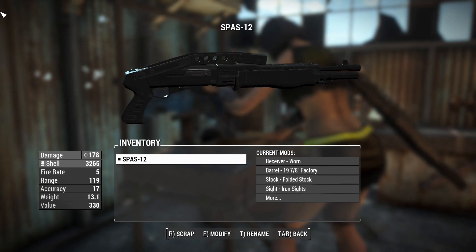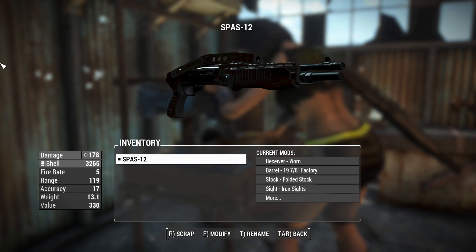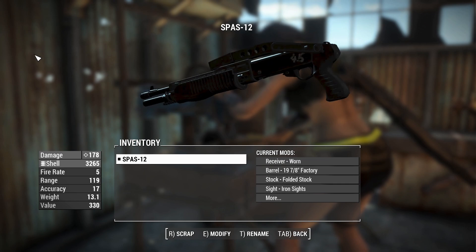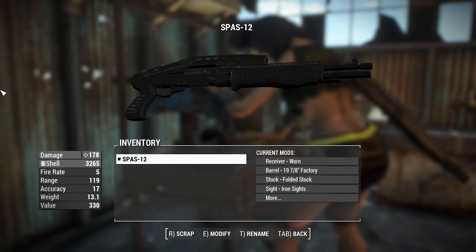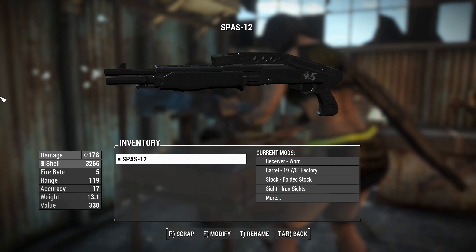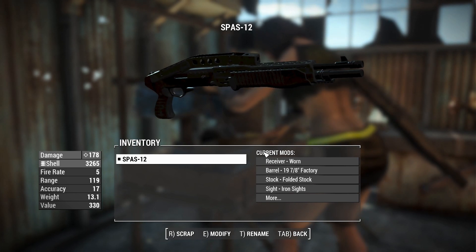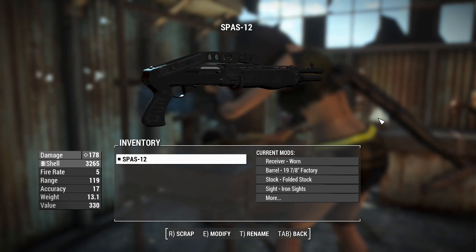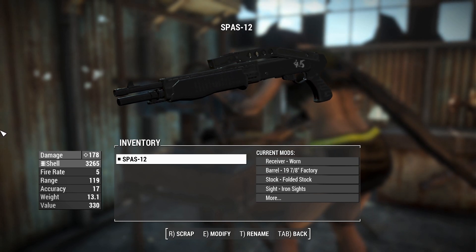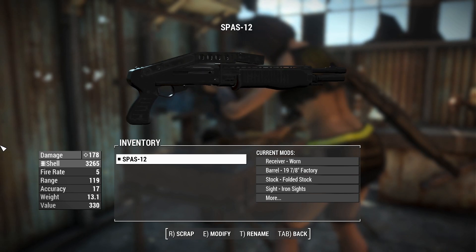If you're wondering what SPAZ means, it was originally Special Purpose Automatic Shotgun, but then they changed it to Sporting Purpose Automatic Shotgun, which I guess is a way to sell it on the civilian market. It worked. It's a very iconic weapon — it's appeared in many video games and many movies. Even derivatives have appeared in games; there's a shotgun in Killzone 1, 2, and 3 called the LS-13. It's basically a SPAZ-12 but a little bit thicker. I miss Killzone — we'll play it one more time one day.